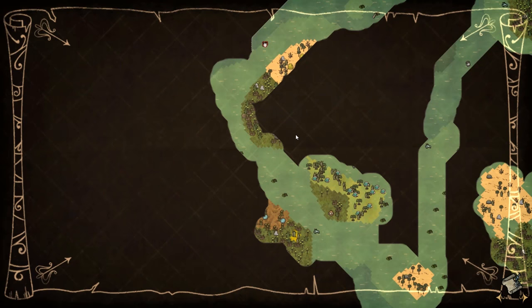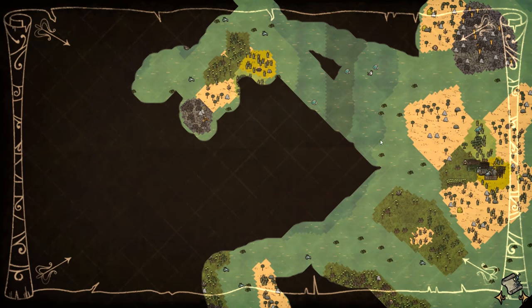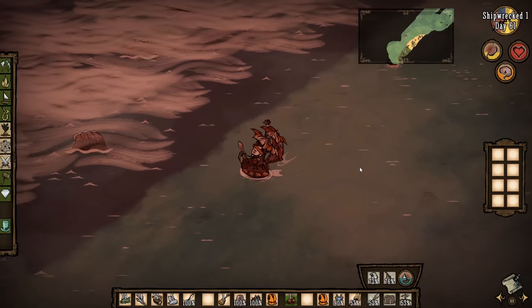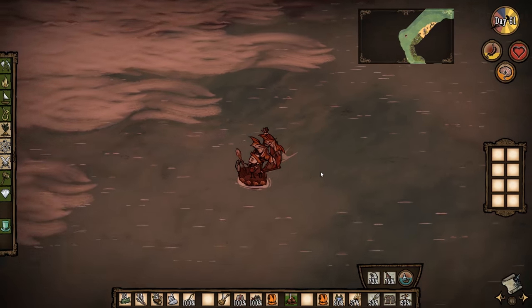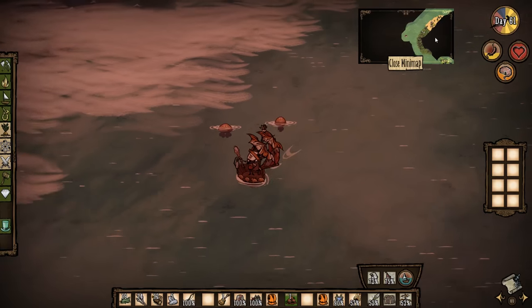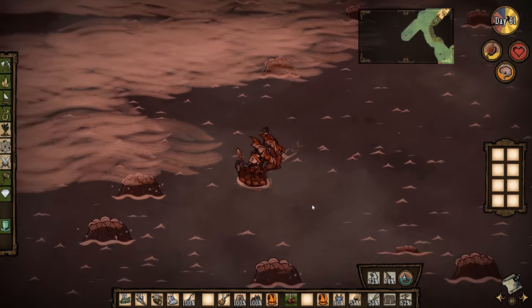Since we've already found basically everything we need on an island, there's really no point in exploring islands at this point. We know where the seaworthy is - right there, actually really close to our island. The slot machine, the Yarktopus reservoir, the shark den - everything's around our island, which is actually really cool. The Yarktopus is probably going to be on the other side of the map. Since we know where everything on an island basically is, the two major things I haven't found yet are the volcano and the Yarktopus.